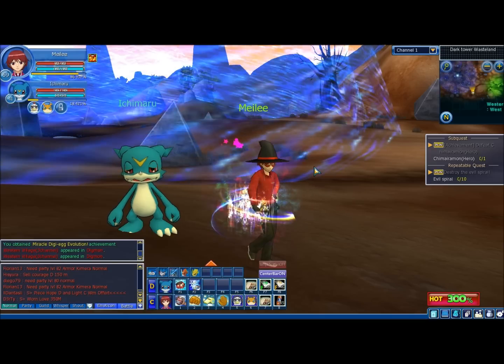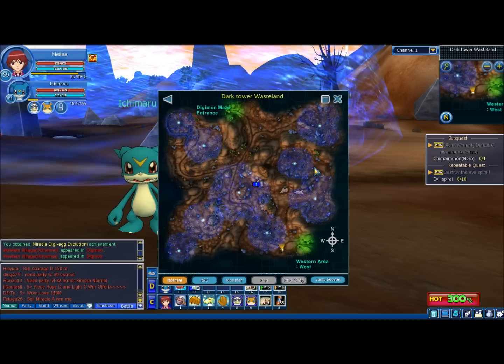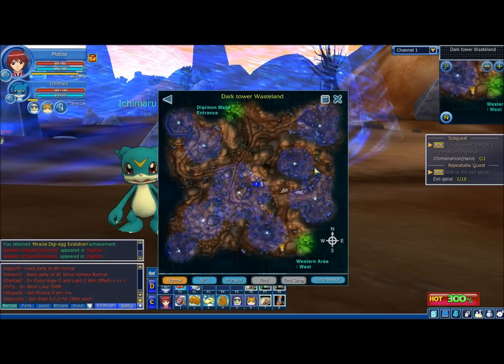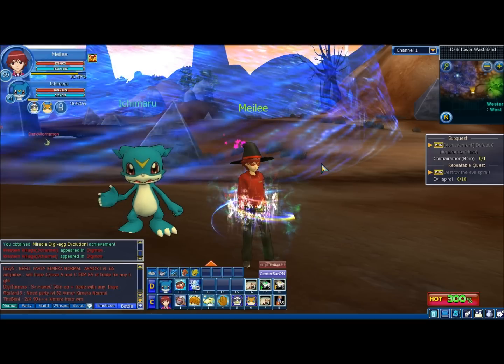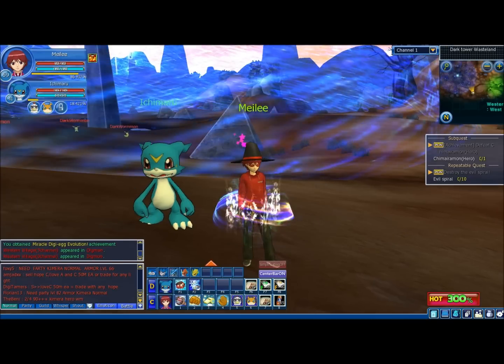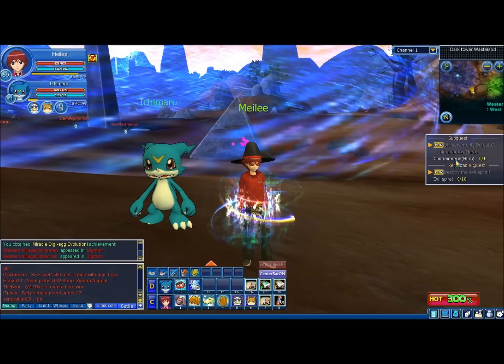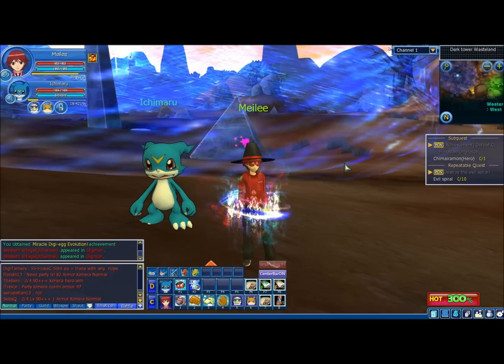So, last time we had a major update, the entire area of Dark Tower Wasteland was remapped. You've got more Dark Spires than you can shake a stick at — Ken's been busy, by the way. Also new is that Ken himself is in the field and he will give you the quest Chimera Mon Hero, which can only be completed by going into Chimera Mon Hero mode, but we'll get to him in a minute.